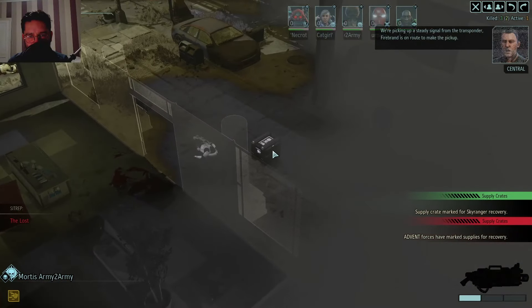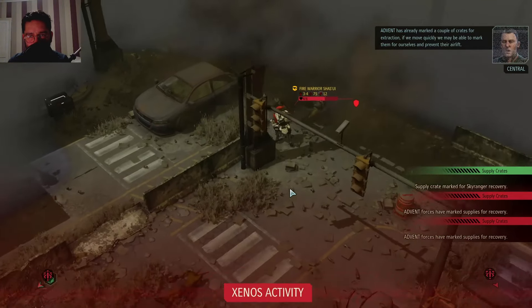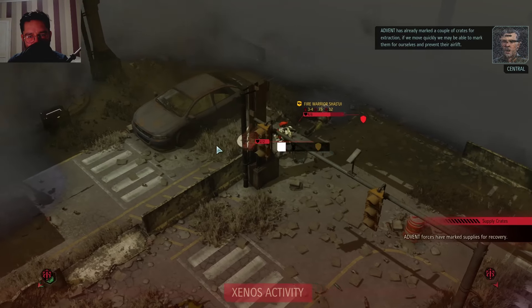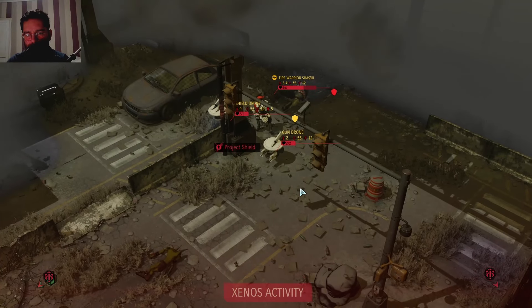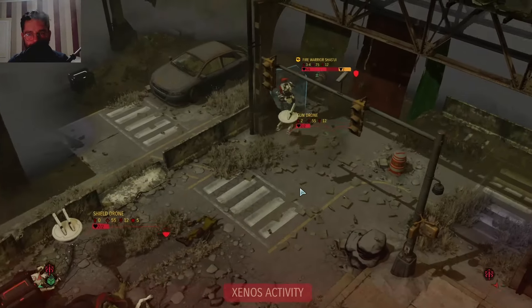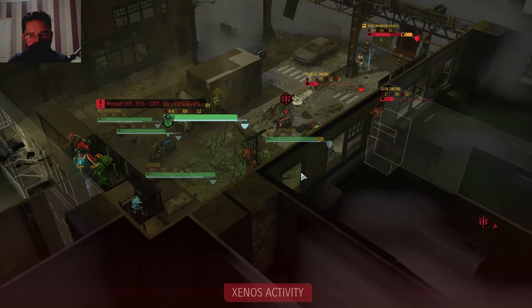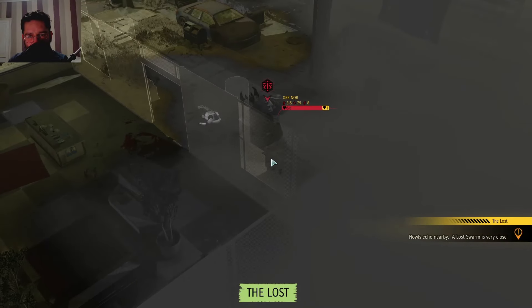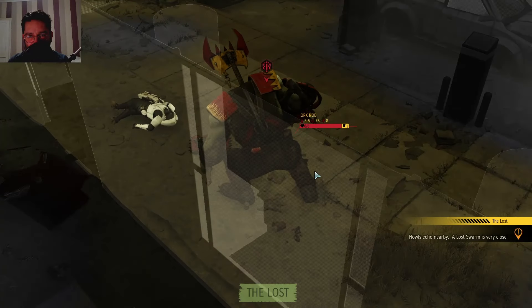We're picking up a steady signal from the transponder - that's the next one to go for. Advent has already marked a couple of crates for extraction, so we need to get those crates first. Oh, we summoned a gun drone reinforcement - and a shield drone as well. These Tau - they've got a lot of gun drones and shield drones they can summon forth. What's coming? It's an Ork Nob - that's no good for us. Shooter boys as well - gotta keep our eyes on them. Oh, there's two Nobs - double Nobs! Oh, they're big boys. Charge boys!